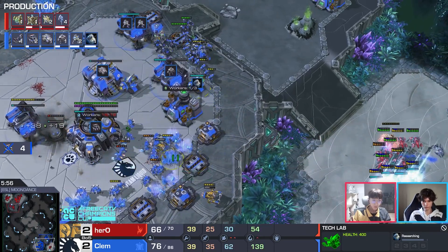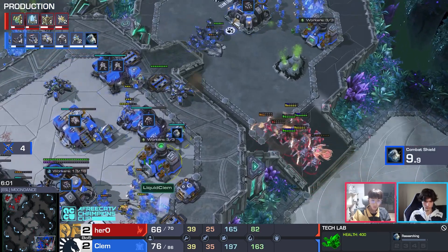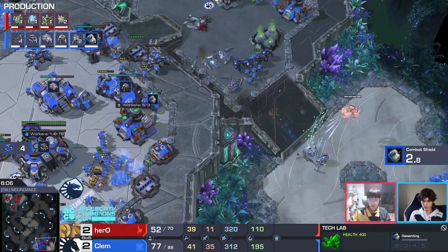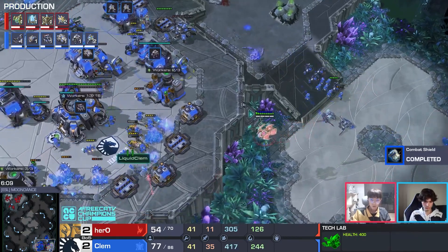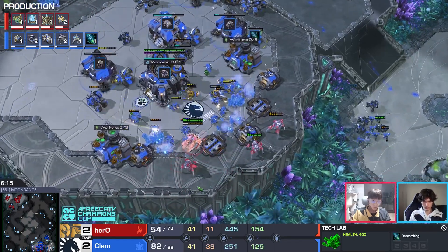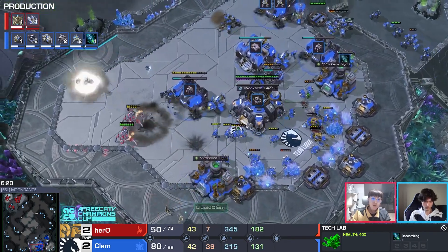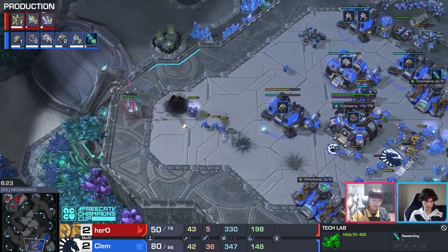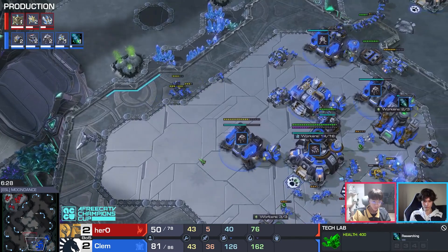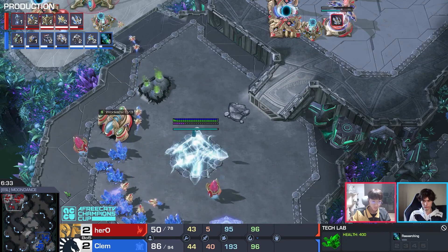Hero tries to blink onto the high ground — they go for the lower ground instead. Hero loses almost every single stalker — still has four. Takes a while to unload, and the cyclone gets a good lock-on on the warp prism. The warp prism actually dies. At the end of the day Hero loses — down 30 supply. Equal on economy. This is a disaster for the Korean Protoss. Dark shrine immediately goes down — Hero banked everything on that pressure and wasn't able to micro well enough.